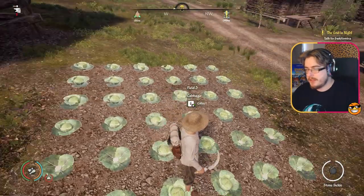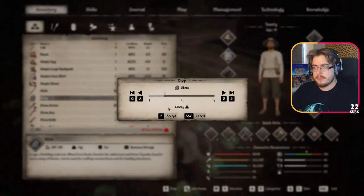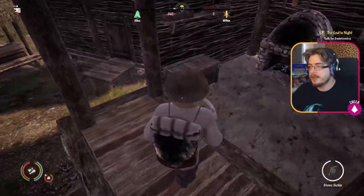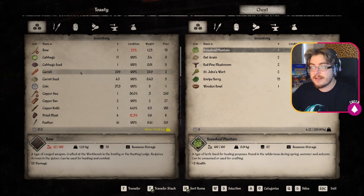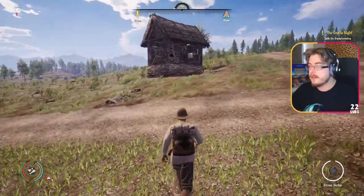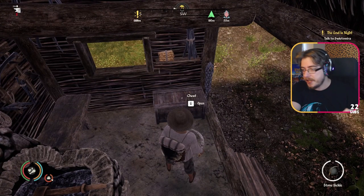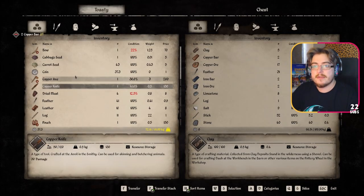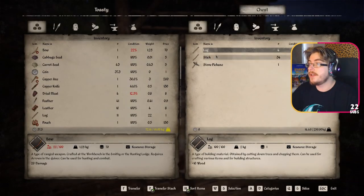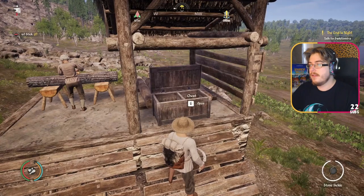Is this going to be a multi-spawner? Could be. I'll put the cabbages in the kitchen for now so we can cook with these carrots. How many did I get? 209! I'm still carrying the copper - no wonder I've got no bloody space. Do we unlock a scythe eventually - does the sickle become a scythe with a bigger AoE swing? Is that a thing? We've got logs coming through - great! Oh, I love that - that's the information we needed.